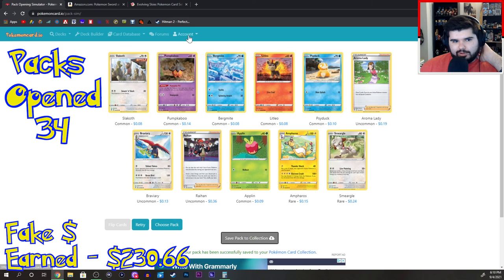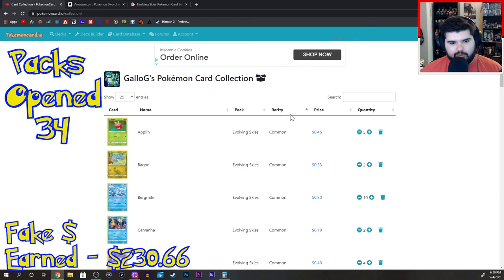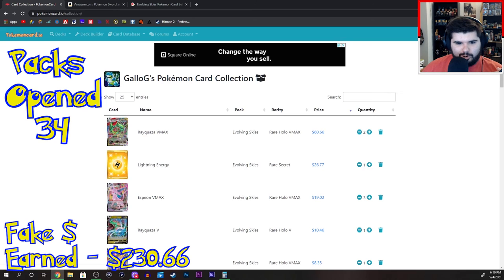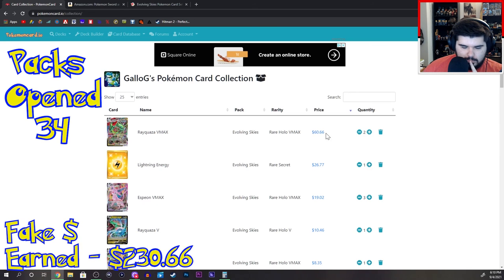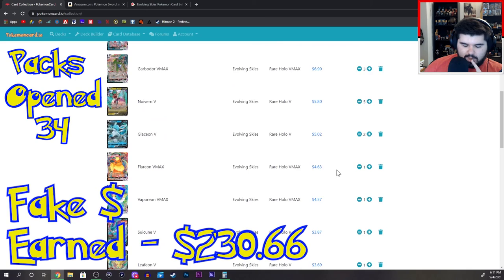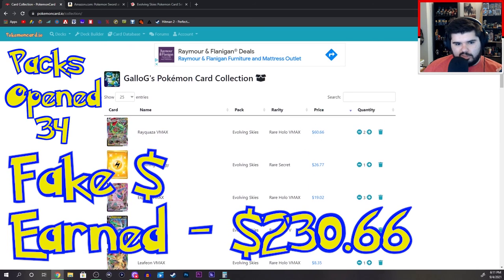That's 36 packs open. What's the most expensive one I got? The Rayquaza? Let's go by rarities. I saved the super rares — click on rarity. Common, uncommon... the least common, then the most. Rare Holo VMAXs, rare secrets, rare Holo Vs. So two Rayquazas. This is the total price — it would have been $160. If I sold all of these, I definitely would have made my money back, if they were in perfect condition.